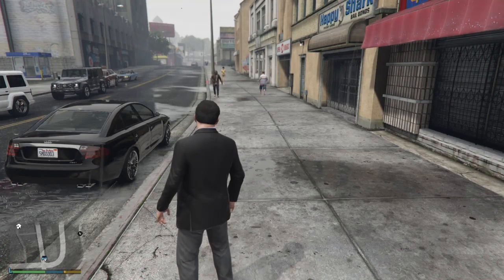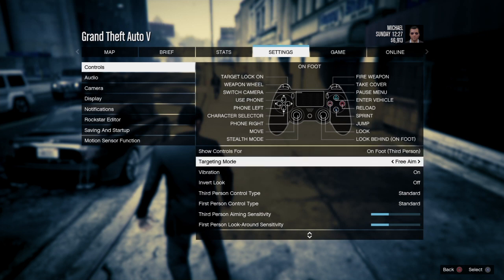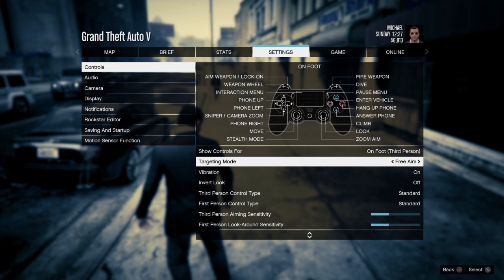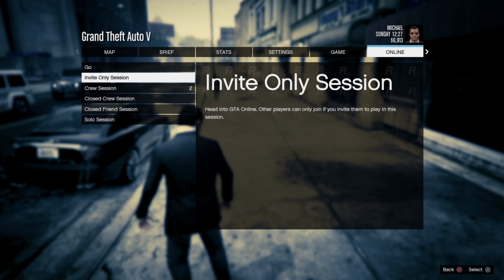The first thing you're gonna want to do is go to story mode. Once you go to story mode, you're gonna want to go to settings, then controls, and make sure your targeting mode is set to free aim. Once your targeting mode is at free aim, go to GTA Online. You can go to a public session or invite only session. For the video, I'm gonna go for invite only session.